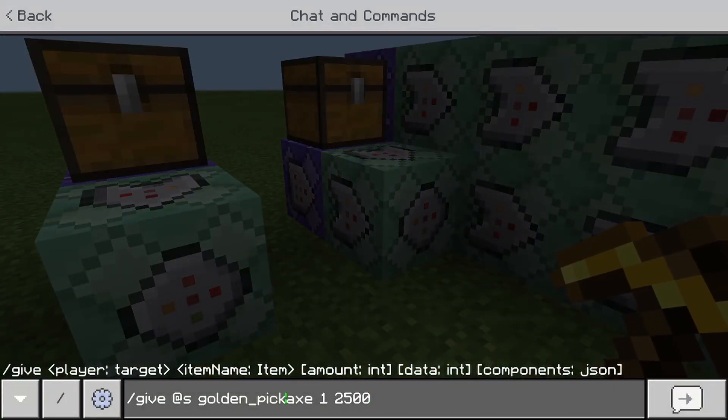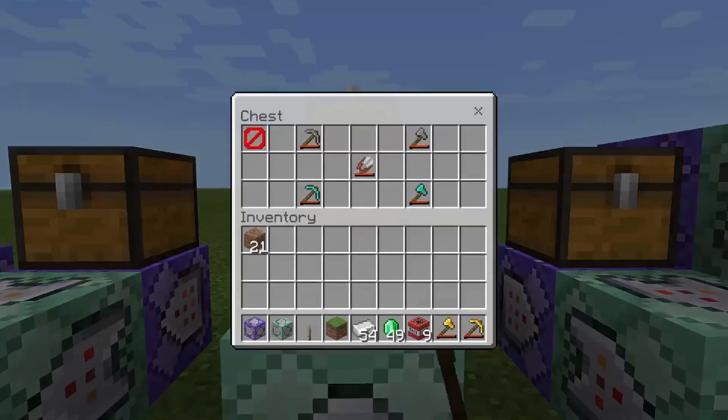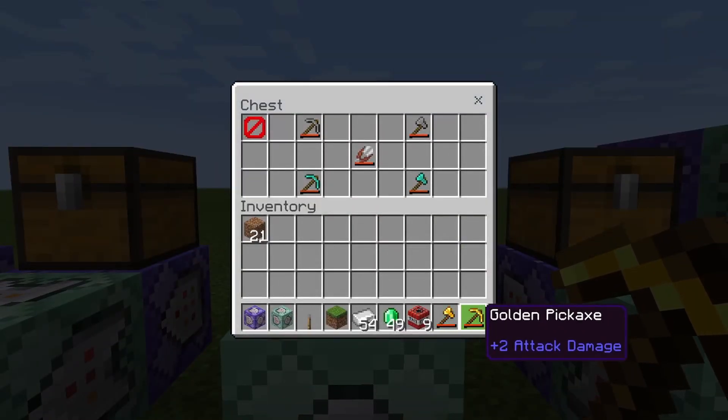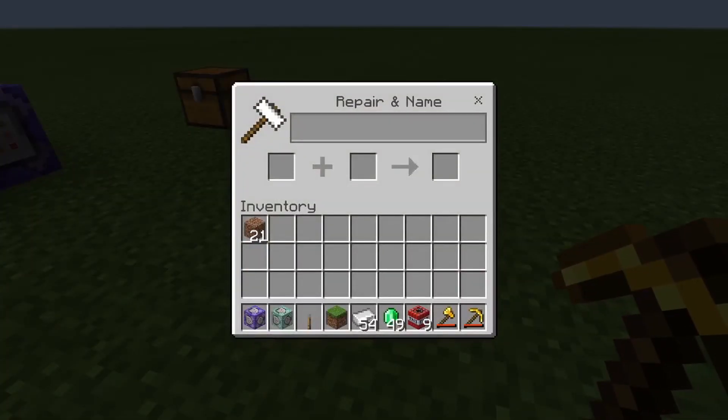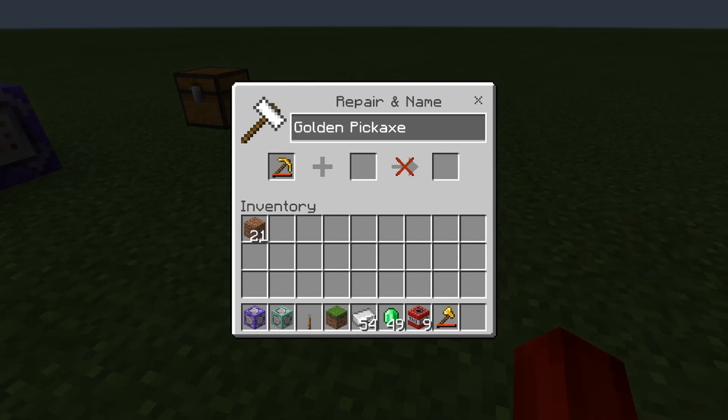And for the golden axe, you don't have to, but you can use any data value. I just want to make sure the golden stuff is easier to remember. So let me get the formatting codes. Okay, we're back. Formatting codes now.